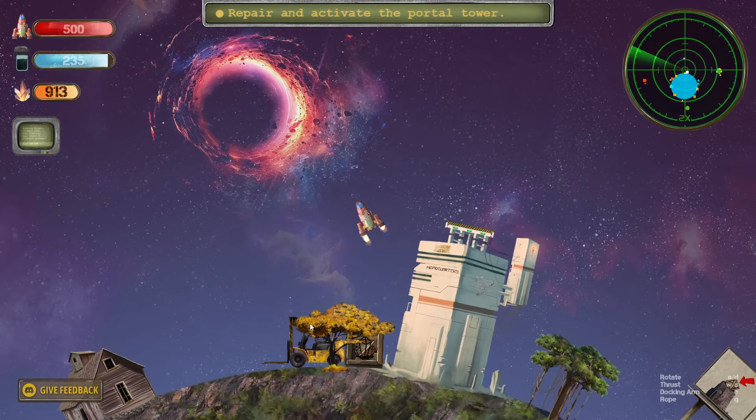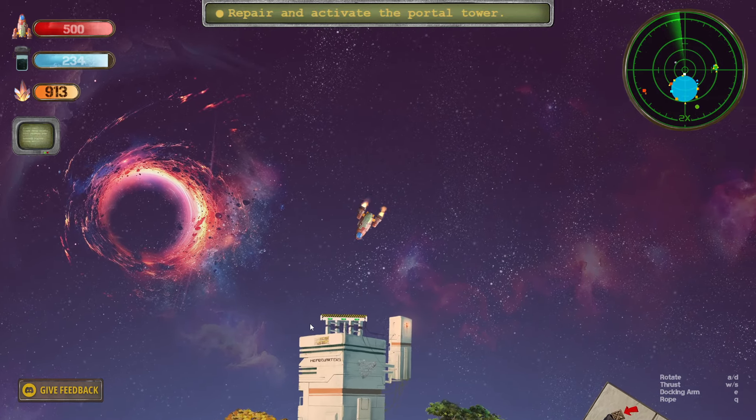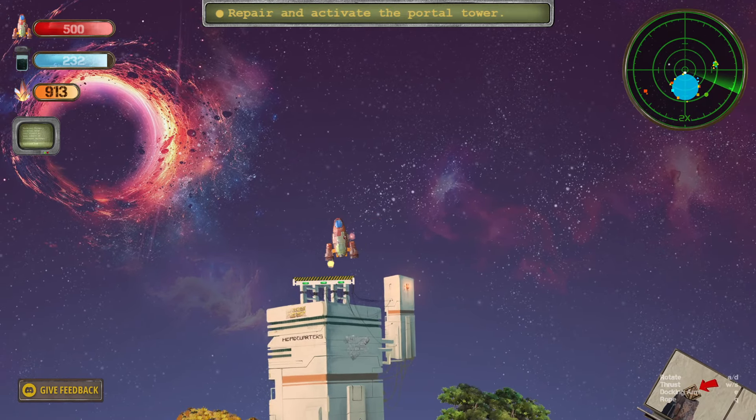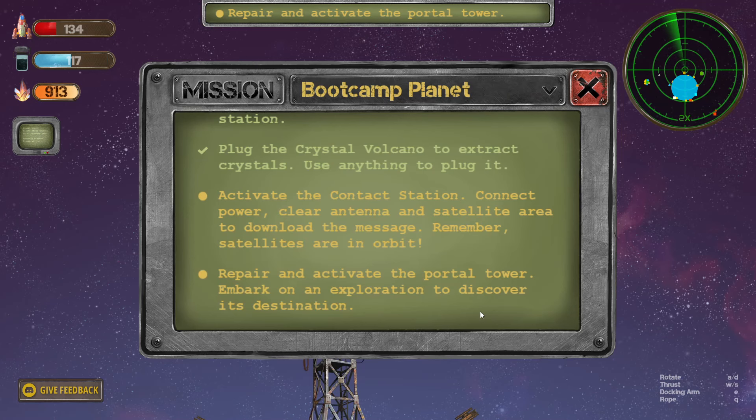Oh no, what's this? Am I on the same planet? Because it seems to be different stuff. I don't remember this. Now I've done a little bit more. We need to activate the contact station — connect power, clear antenna and satellite area to download the message. Remember, satellites are in orbit. Repair and activate the portal tower. Embark on an exploration to discover its destination.